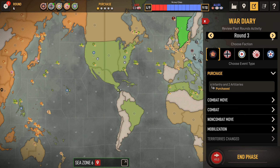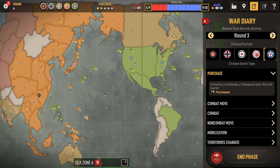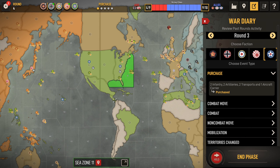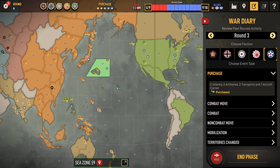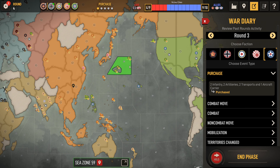Here's round 3 purchases for the US: 2 infantry, 2 artillery. He's gone for transports on the Atlantic side and he's got the carrier for the Pacific side, just reinforcing his fleet over here.